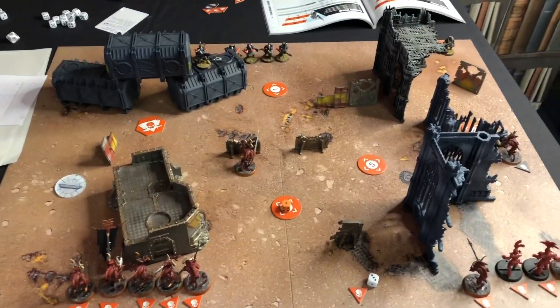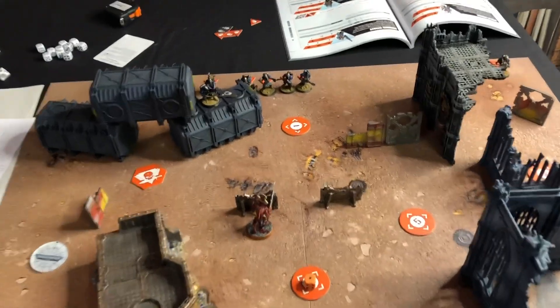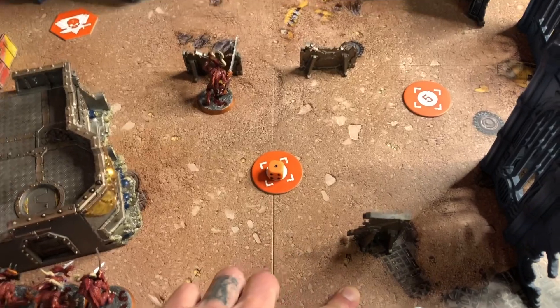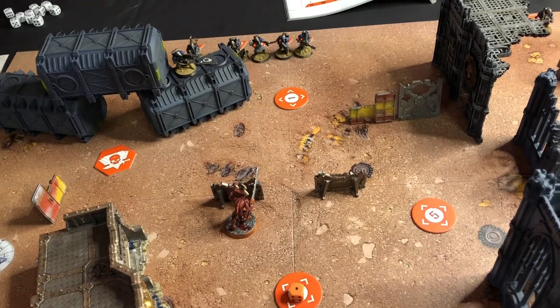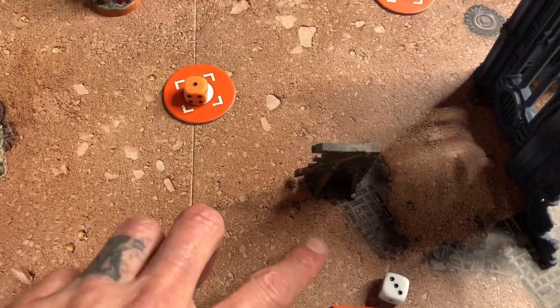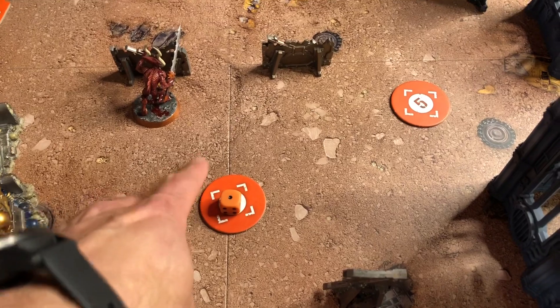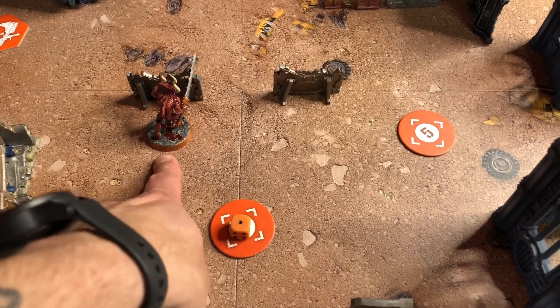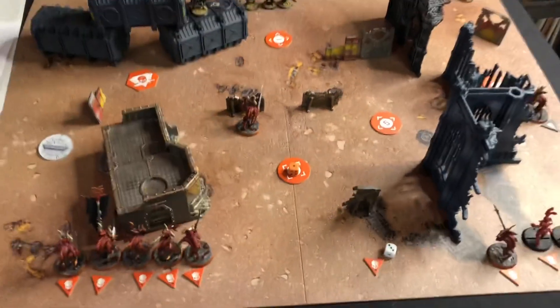Chris made a good start using some CP with extra dashes, which got his sniper up into position and fired off two shots. He managed to take out one of my guys because he had the vantage point — so he can shoot concealed units — and took six wounds off another blood letter. That gave Chris a victory point for his secondary objective, which scores whenever his sniper takes somebody out of action. I've got one VP so far for looting an objective marker.